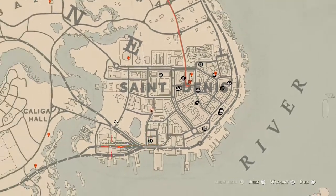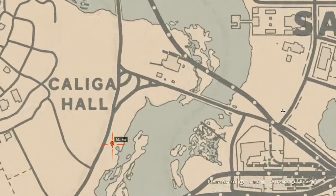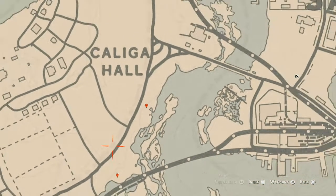Our next marker is a bird egg. The bird egg at this location is a Spoonbill egg — it's in a tree, so shoot it down with a varmint rifle or a bow using a small game arrow.